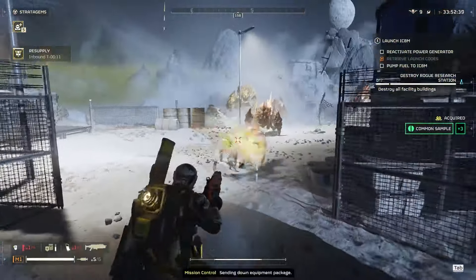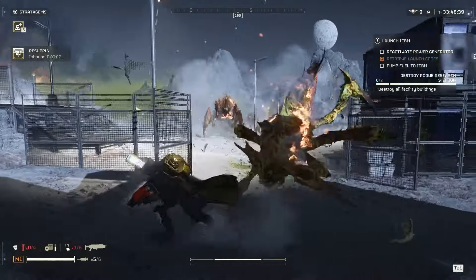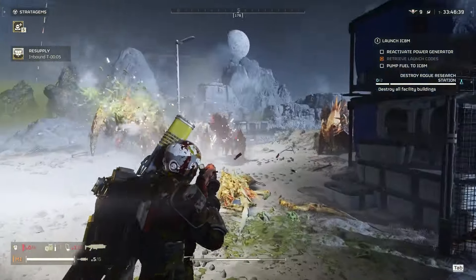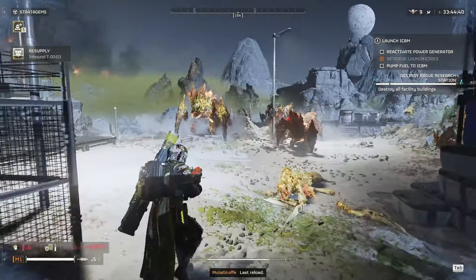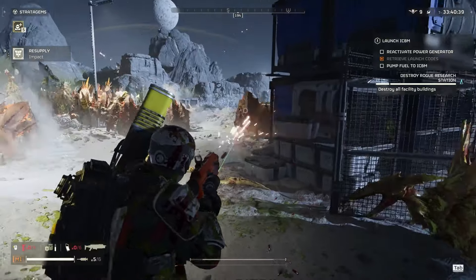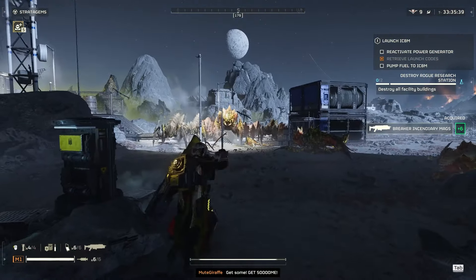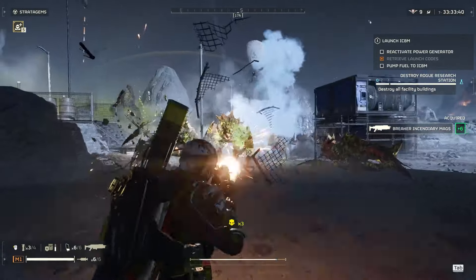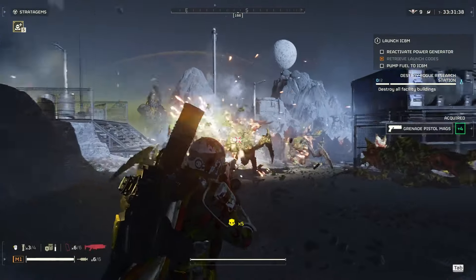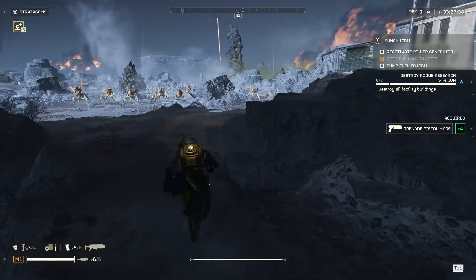I need to get these supplies in here. If I run out of shotgun ammo I'm pretty much dead, and I'm already down to my last mag. Okay, that's my last mag right here. Use a couple stuns here. Unless they nerf stuns, I don't think I'll ever use anything else — stuns are just so helpful.